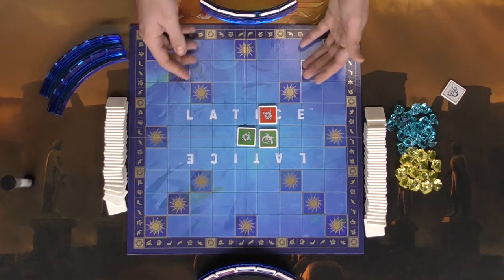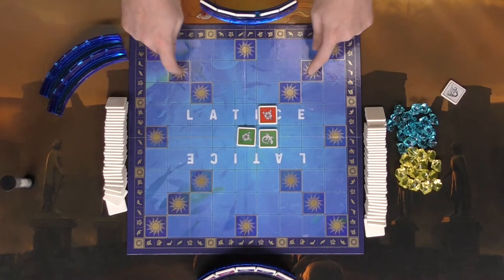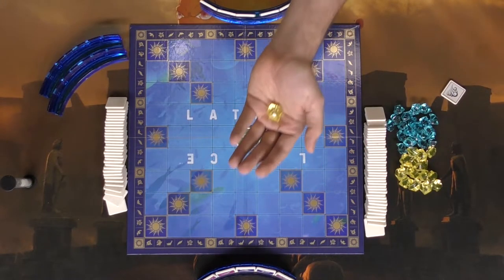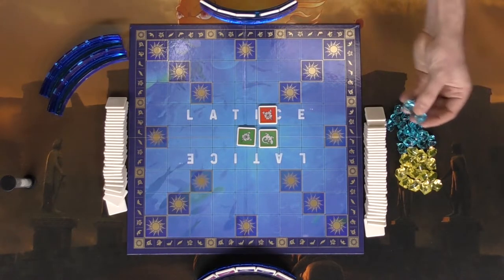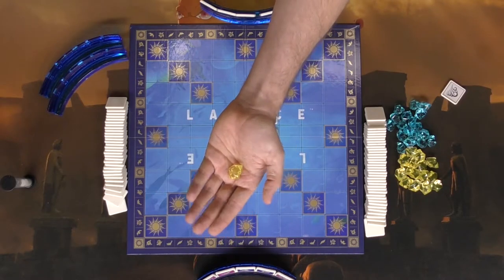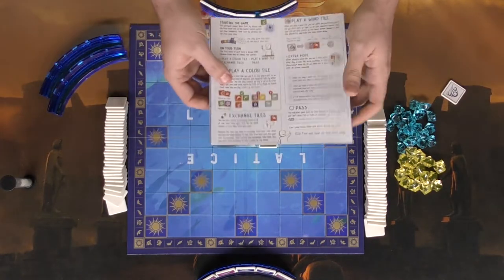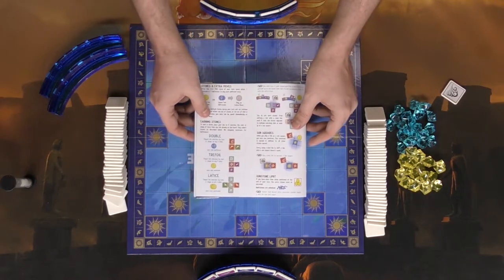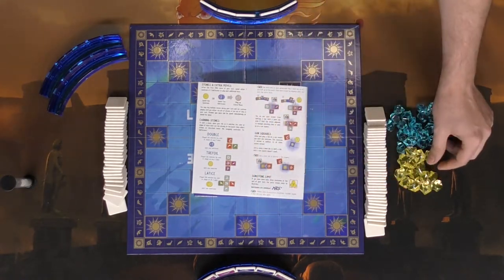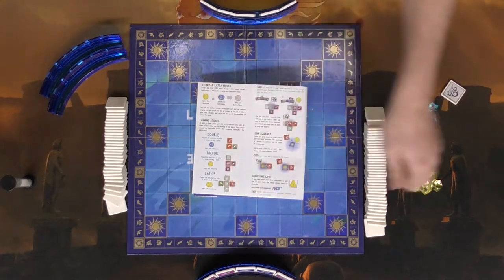These are the sunstone spaces on the board — much like in Scrabble how you get triple letter scores as you progress, in this game whenever you place a tile on one of these spaces you take a sunstone, which allows you to take extra turns. The same applies to half stones, but you need two half stones to perform a single bonus action, whereas with a sunstone you only need one. You can also earn them by scoring a double, a tree full, or a lattice — earning one half stone, one sunstone, or two sunstones respectively.